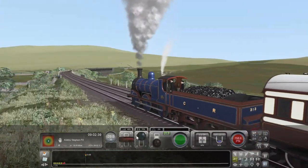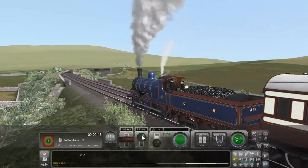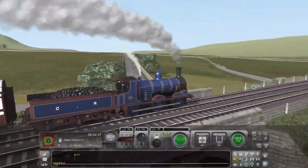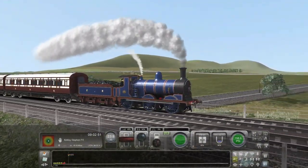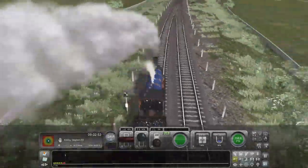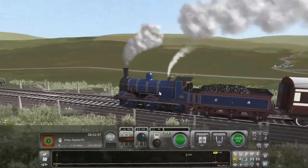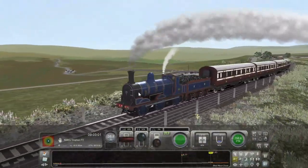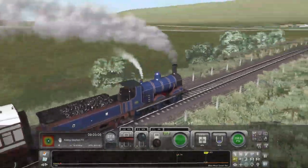One of the things I especially love is if you look inside you can see the internal valve gear. I'll turn that off and if you just watch the reversing lever here — it moves, and it moves in the cab as well. I really like this loco.